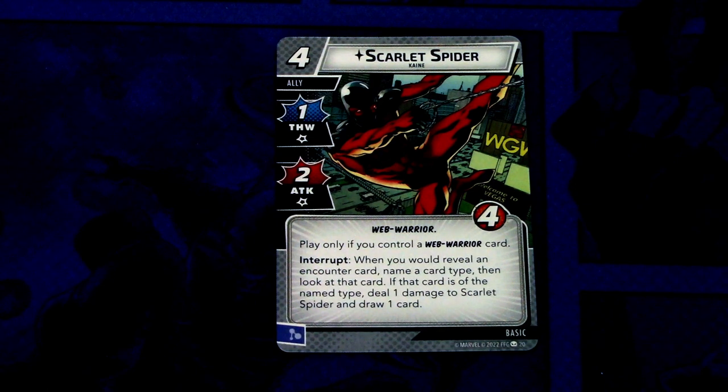But we still have some new basic cards to go over. We have Scarlet Spider — a four cost ally with one thwart and two attack, Web Warrior trait, four health. Play only if you control a Web Warrior card. Interrupt: when you would reveal an encounter card, name a card type, then look at that card. If that card is the named type, deal one damage to Scarlet Spider and draw one card. This can be committed as a mental resource. I think this would be really good in Spider-Woman, because she can look at the top card before you decide to name a card type, so this combos really well with her.